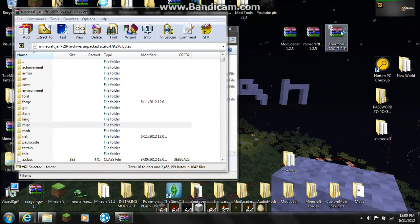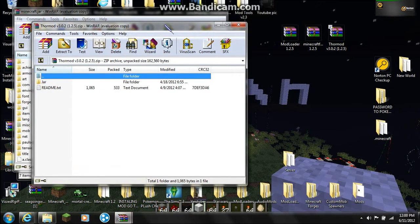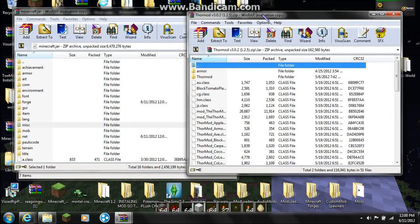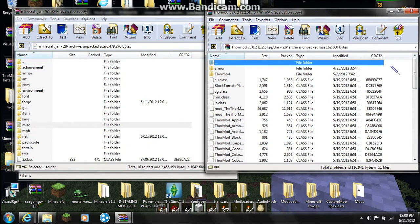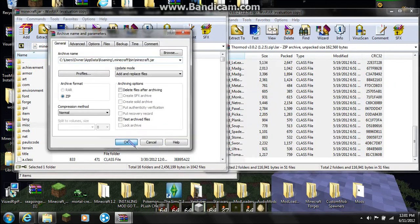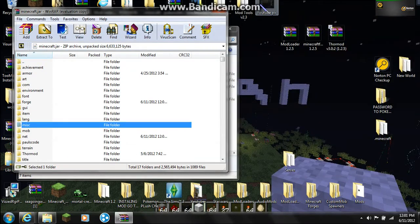Then we go to the Thor mod. Let's open this up. It's pretty simple — all you see is a jar right here. You open this up and you just drag all these files and put them into here. Then we've pretty much installed it.